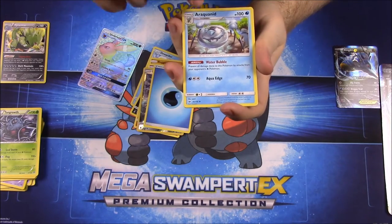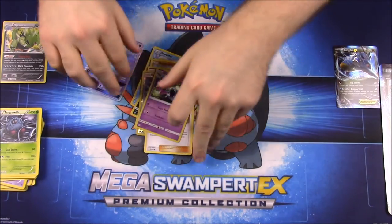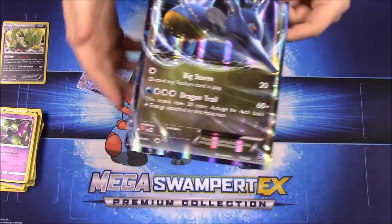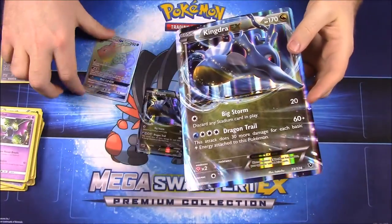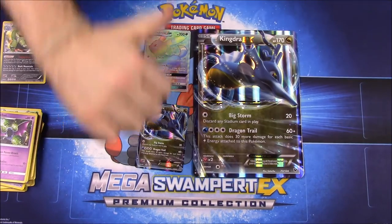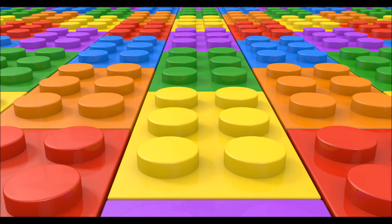Then we got a Water Energy, a Araquanid, Professor Kukui, and a Golbat. So that is awesome getting that Umbreon. This is the Kingdra EX box we opened today, and we also got this Umbreon GX along with the box — pretty awesome. If you enjoyed, please leave a thumbs up, leave any comments down below, and hit that red subscribe button to see more videos. See you next time, bye!